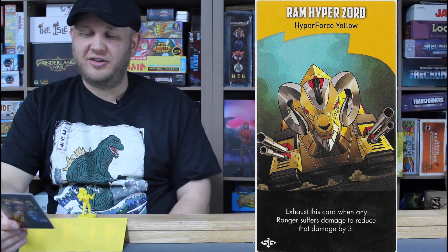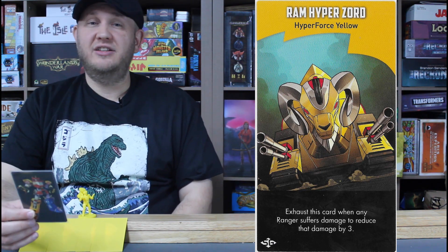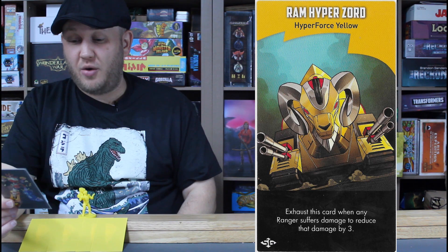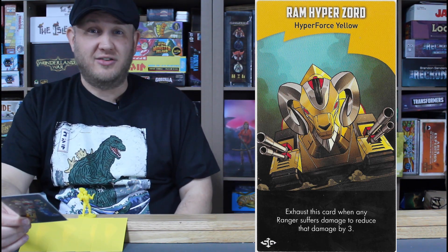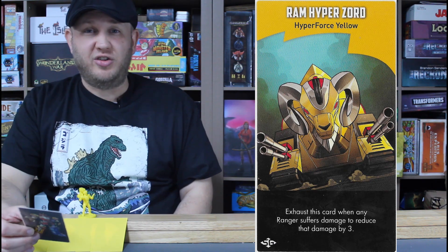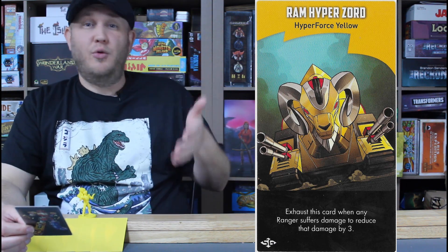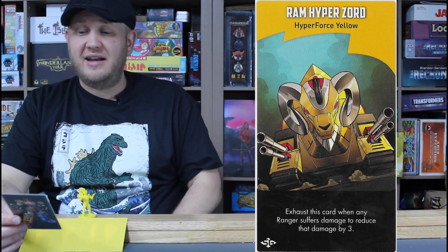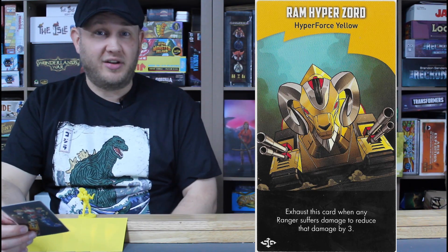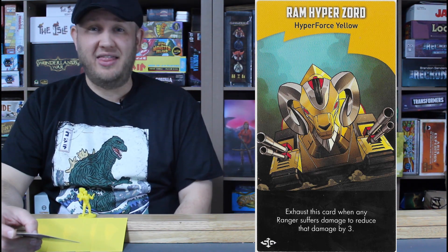Jack's Zord is the Ram Hyper Zord: exhaust this card when any Ranger suffers damage to reduce that damage by three. Simple, easy, straightforward. Jack is a tank and is driving around a tank. Reducing an attack by three is really good — that's almost every foot soldier out there. You'll be able to reduce their attack to absolutely nothing, and for most monsters with repeated two-damage hits, you can negate at least one of those. If you have the ability to un-exhaust Zord cards, this is one to consider — because bosses can really dish out the hurt, and reducing by three could mean the difference between winning and losing a Ranger in battle.